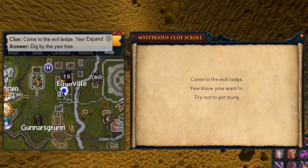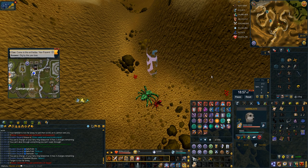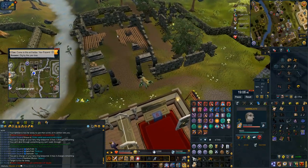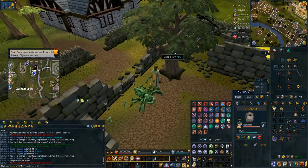Next up is the one at the yew tree in Edgeville. You can use a Ring of Respawn to get here with number four, or use your slayer cape to go to number nine which is a little bit further but means you don't need another item. Either one works — the Ring of Respawn is slightly closer but the slayer cape works too. Then literally just dig next to the tree.